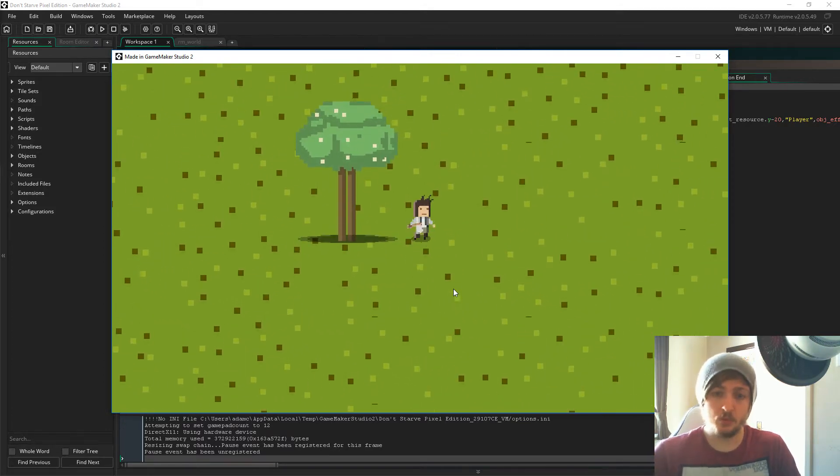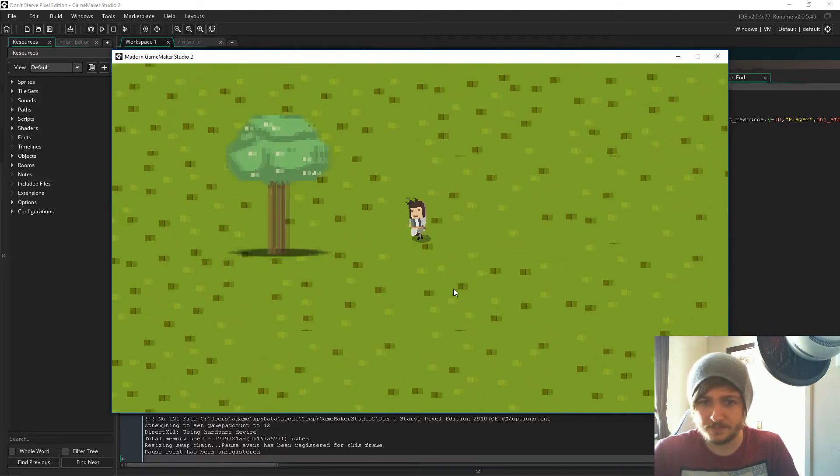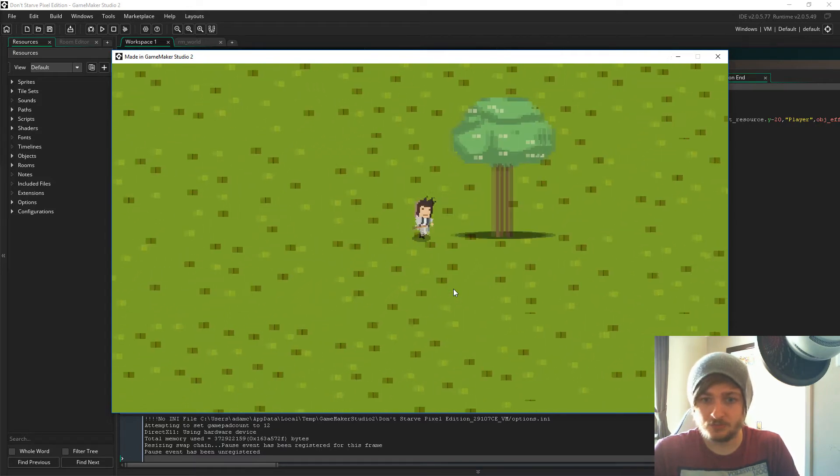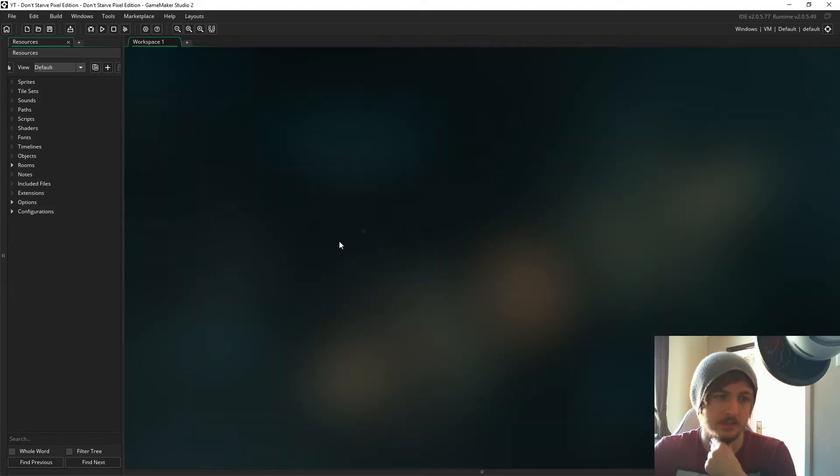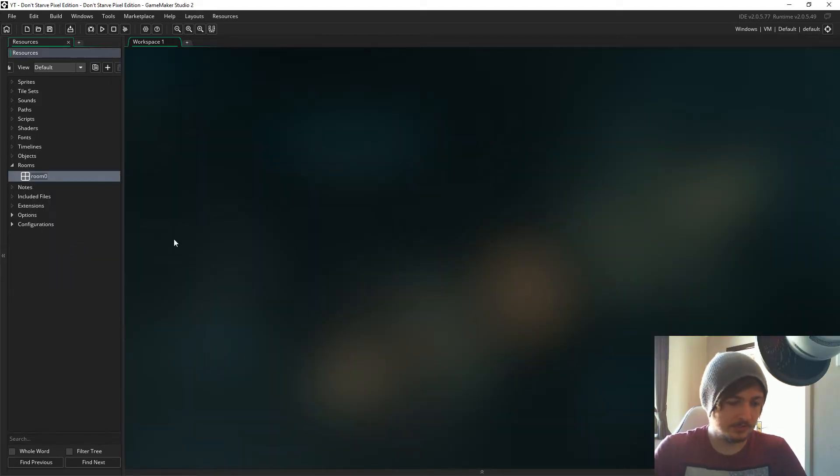We're going to get the base of a survival game going. Today we're just going to get movement working, the room set up, and all that sort of stuff. So the first thing we do is set up the room — let's go ahead and change that. We'll call it 'room_world' because it's like a big open world sort of place.